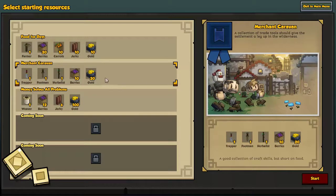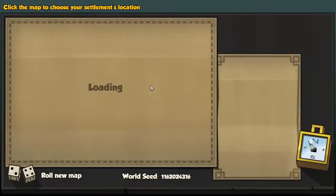The merchant caravan has one thing that's just irresistible to me. That trapper's knife — until you get a blacksmith to level three, you can't make one of those. You have to have a decent source of metals and smelt them up. So the merchant caravan starts with a footman's blade, a trapper's knife, an herbalist staff, 20 gold, and 10 berries. We should be able to gather more berries for a while. We are going to pick the merchant caravan.